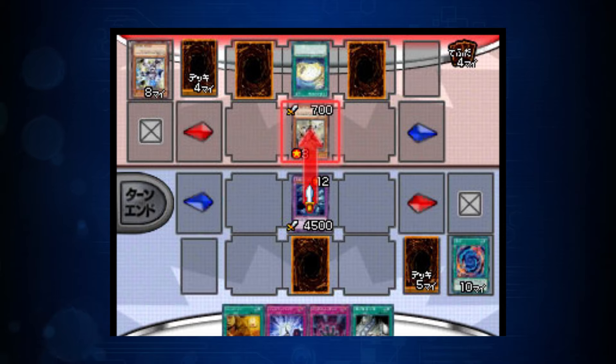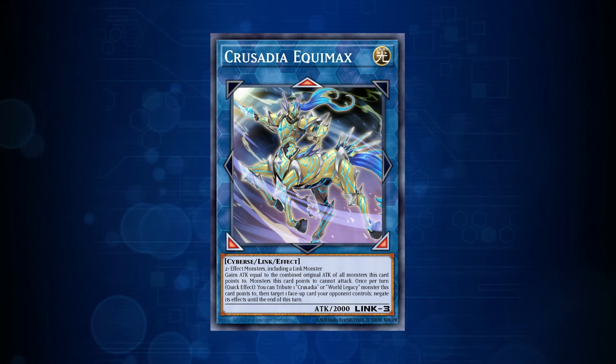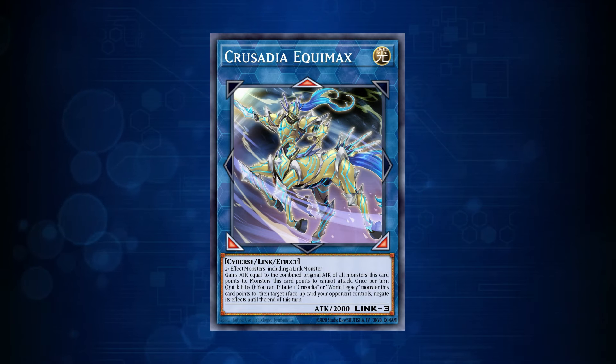Duel Links also uses the Speed Duel set of rules, meaning only three monster zones and only three back row zones. Once Link monsters were introduced to the game, each player added access to one extra monster zone, but Link monsters that pointed down right and down left could not point to two monsters at the same time.